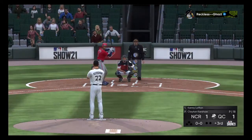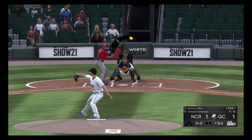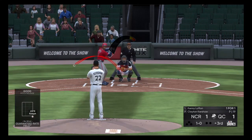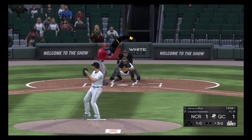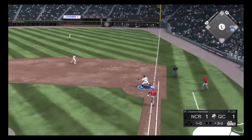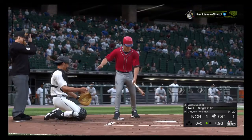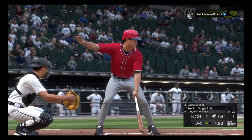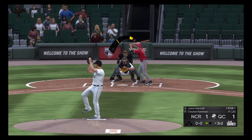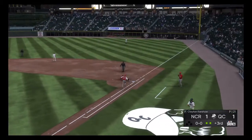Bringing up Kenny Lofton, who singled back in the first. Kershaw's first pitch to Lofton is just outside and low. The 1-0 — swung on a ground ball, second baseman Madrigal fires to first in time to get Lofton. First out here in the third. That will bring up Jason Kendall — 1-1 with a single. Kershaw's first pitch — swung on a ground ball to shortstop Franco, he fires to first in time.